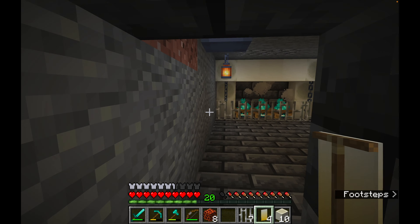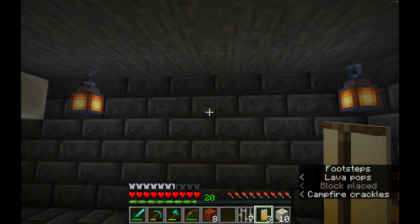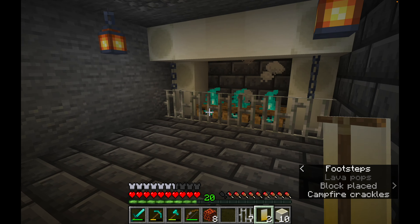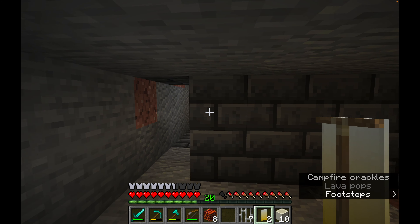Lovely. I'm going to put these on the wall — one there, one there. They're opposite each other, which is perfect. I'm going to put a little bit of colour here as well for when you come down to the enchantment area.